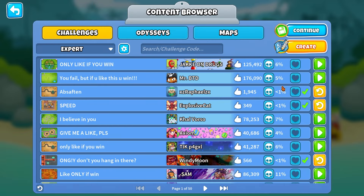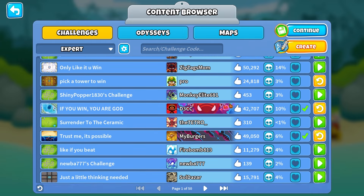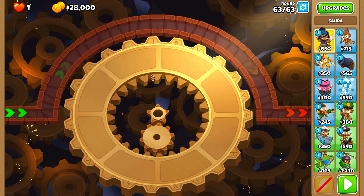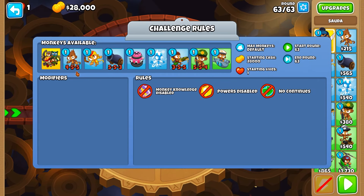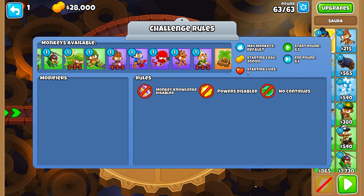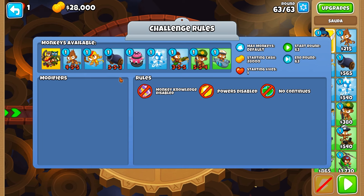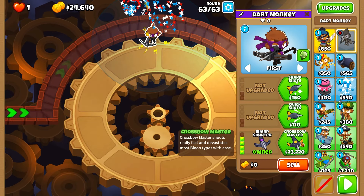We've been playing off the first page of the Expert tab — we've done three less than 1% challenges, and there are two more. There's JTJ's challenge and then Surrender to the Ceramic, so we're going to try and beat both for five less than 1% challenges in one video. $28,000, round 63 with waves of ceramics and leads — we're on Chimps, which is absolutely crazy. No selling, no monkey knowledge. Default max monkeys with one of each tower, every tower present. Crossbow Master is an option — can it defend? We might not be able to afford it.